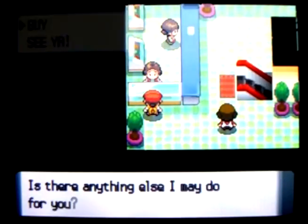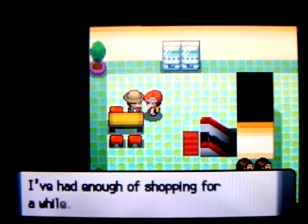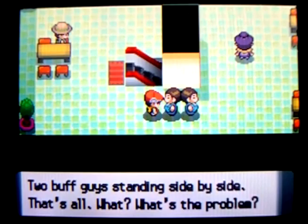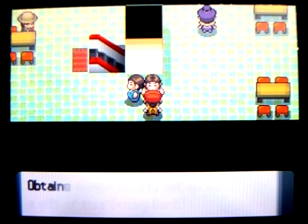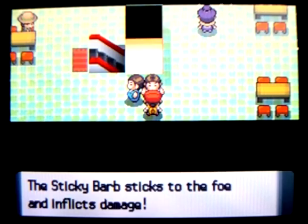Up here are some items for sale for your secret base underground, in case you want dolls and stuff. This dude tells you what to do. Quick Balls — I think you can get those fairly soon, but they're good for catching Pokemon on the first turn or so. Okay, this dude gives you a sticky barb. I'm just rolling my eyes. I don't believe they can put this kind of stuff in Pokemon games.